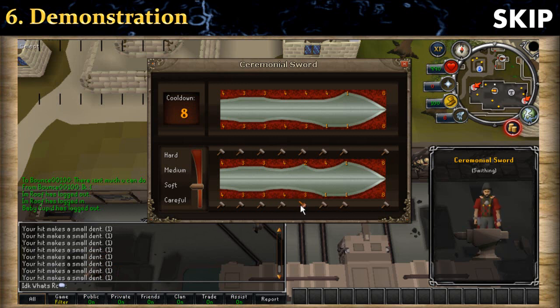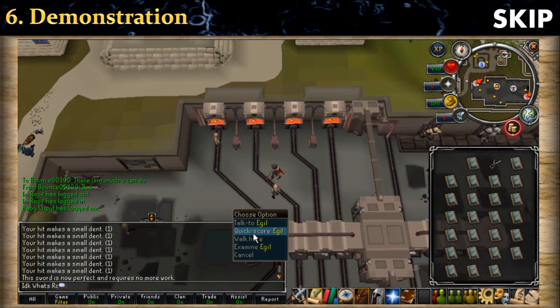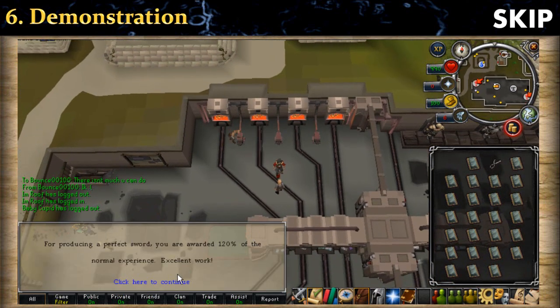For the last spot, I need to increase by 2, so I will need to watch my cooldown. I see that I have a lot of cooldown left, so I can use the soft option. If I didn't have many cooldown left, I should have used the medium option. Now I can simply get my score and receive experience.